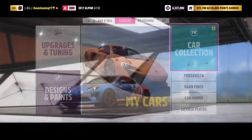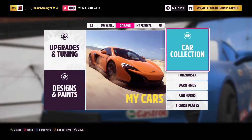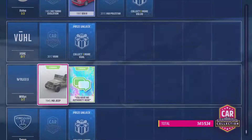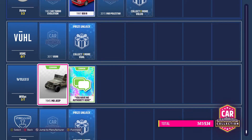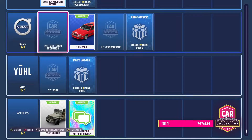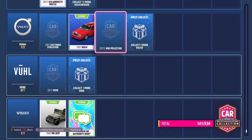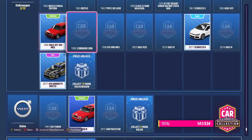So what we need to do, let's go to the car collection here. Basically you're going to be buying a Willie's Jeep for 40,000 credits. As you can see, if you're in the car collection, you can actually hit Y on any of the cars in here, and if they're in the auto show it'll let you buy them; if they're not, it'll tell you how you can get them.